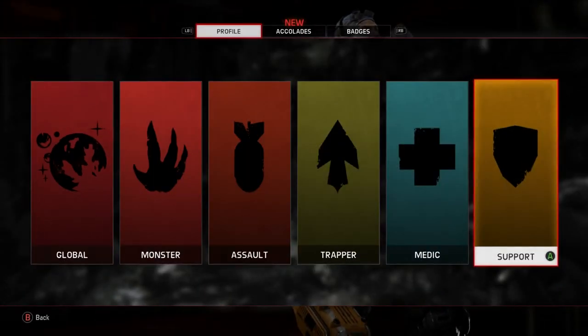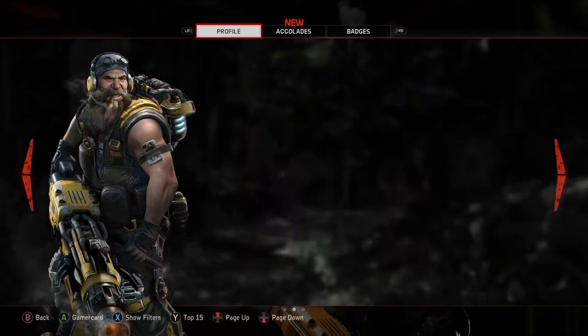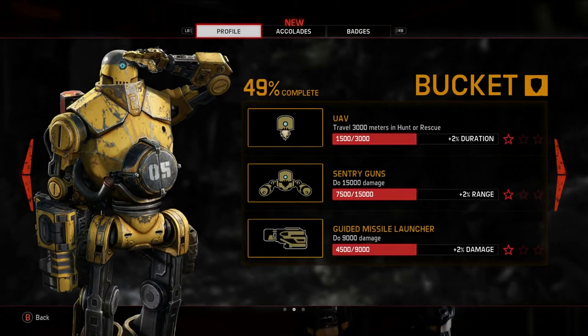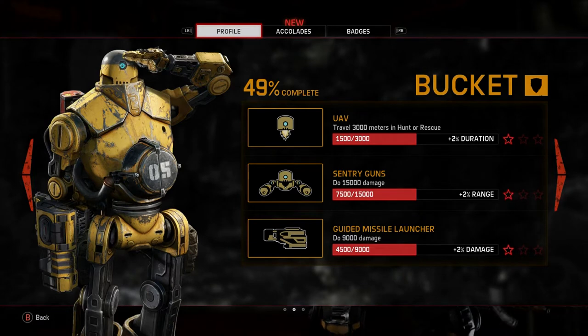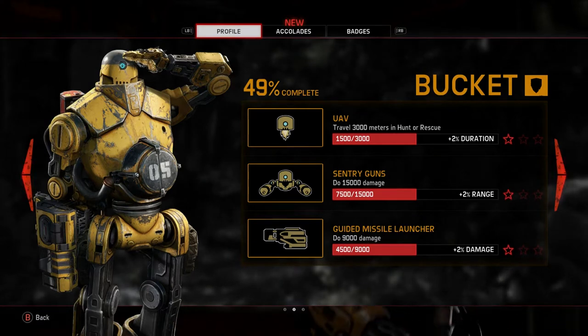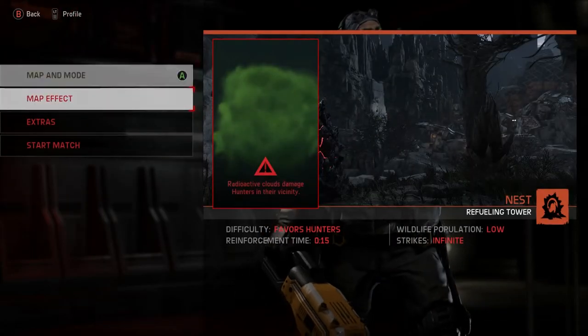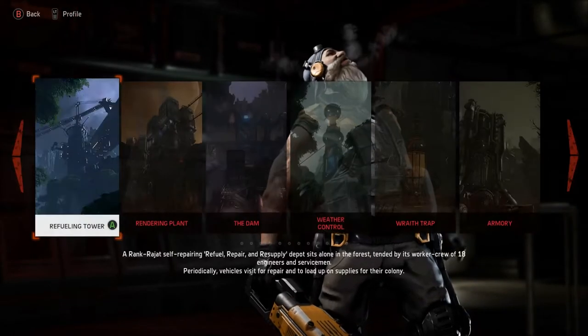The next mastery we're going to do is Bucket. Bucket is a little bit of a weird one because his masteries have to be done in Hunt or Rescue. I would completely ignore his Sentry Guns and Guided Missile Launcher for your first match. What you are going to do is jump back into Refueling Tower and make sure you set it to Hunt.